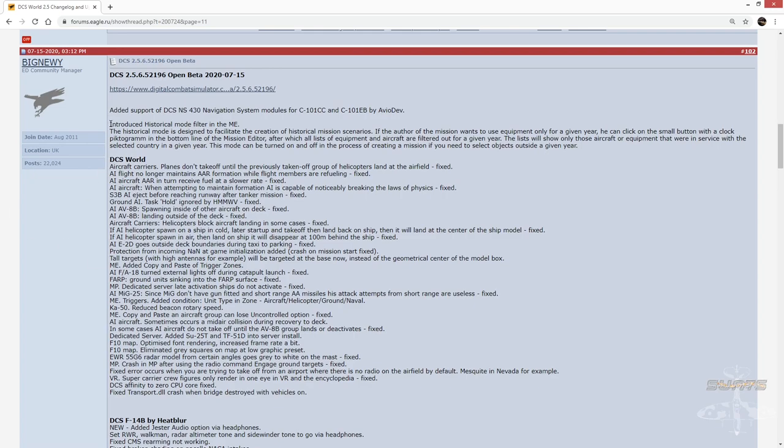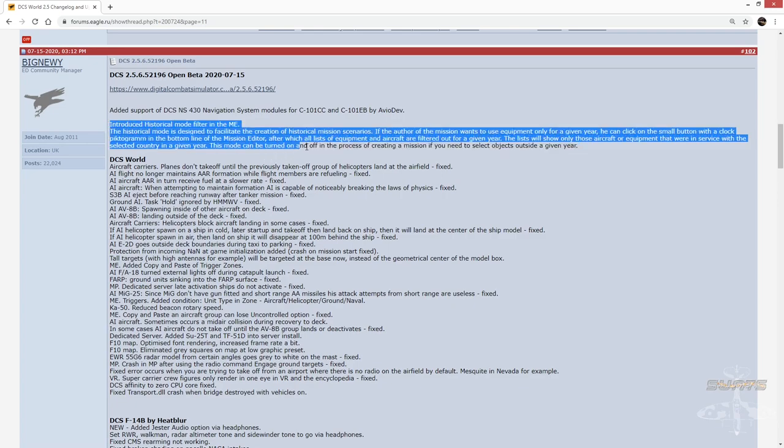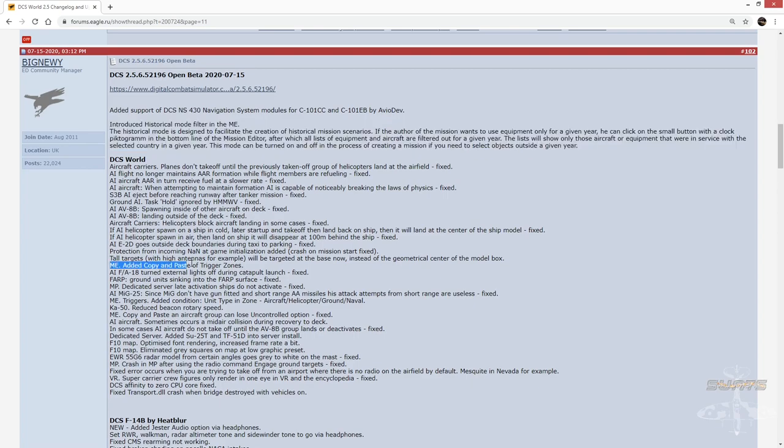First of all, we have introduced the historical mission editor mode filter, and I'll run through that in a little bit more detail. We also have the ability now to copy and paste trigger zones. And we have mission editor triggers with added condition: unit type in zone — aircraft, helicopter, ground, naval. Those are the topics we're going to cover today.